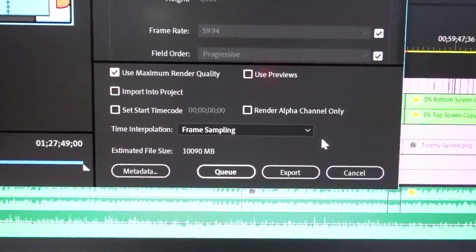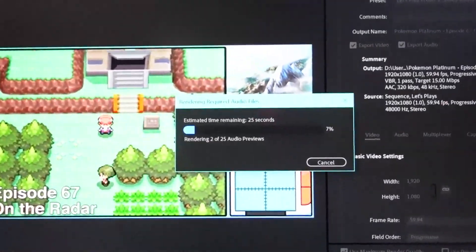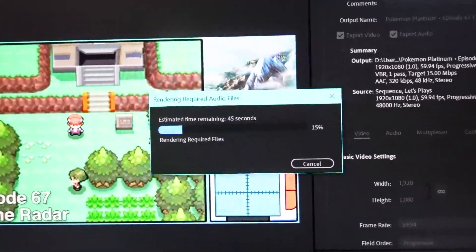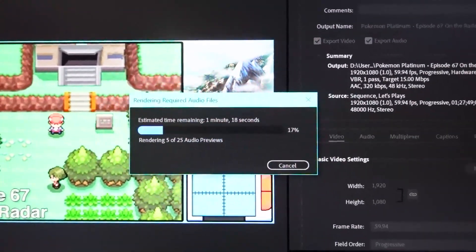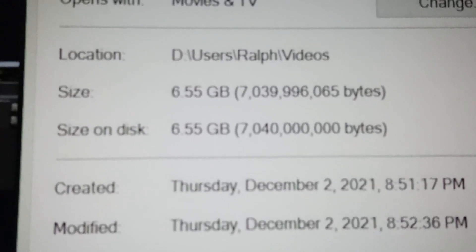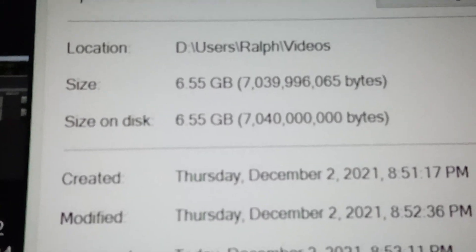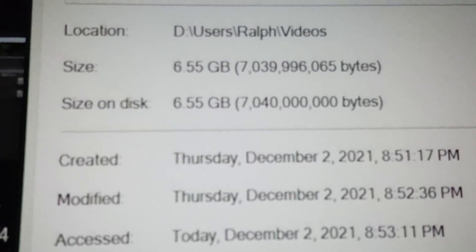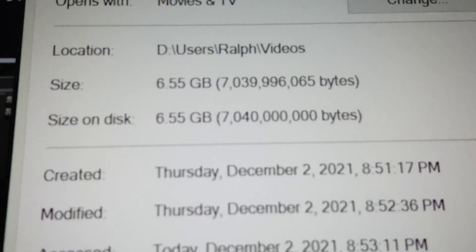All I need to do now is export this. Premiere estimates the video is going to be around 10 gigs when it's done exporting — I don't think so. But it's going to be good to finally get this all exported and honestly just delete all the files I don't need once this is done. So the video is done exporting, and it's about 6.5 gigs, which honestly isn't that bad considering it's an hour and a half long and it's 1080p 60fps. I don't know where Premiere came up with that 10 gigabyte number. All I need to do now is review this episode and see if there's anything that needs to be fixed.